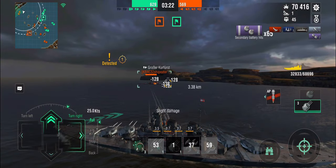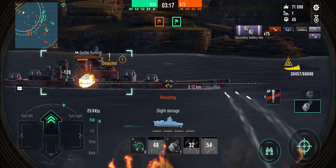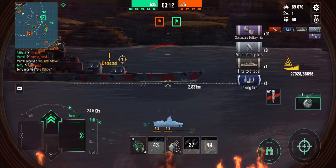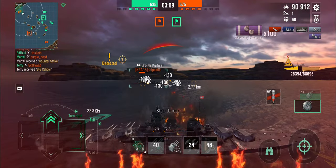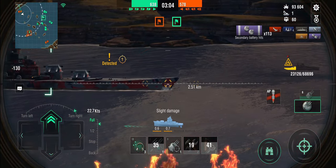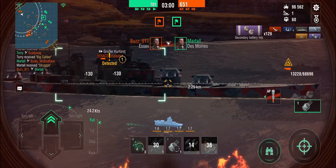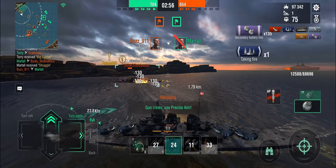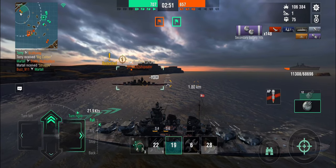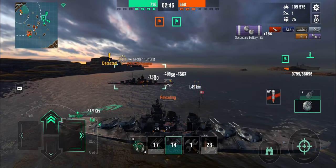He gets an instant double fire, so I need to damage control that. I've got the overload up, so secondary fire into the bow section. I'm trying to belt-tank his main guns. At this distance, I think it's just down to RNG — we can easily penetrate each other's belts, so it doesn't matter which angle we're firing from. He's been more lucky with the fires. We're completely even on hit points.